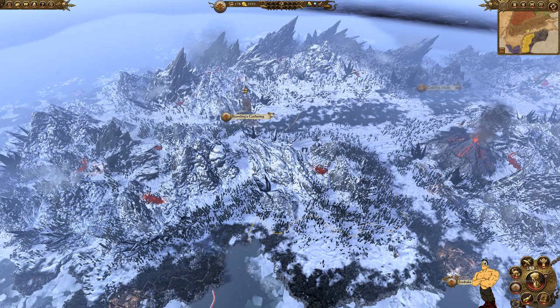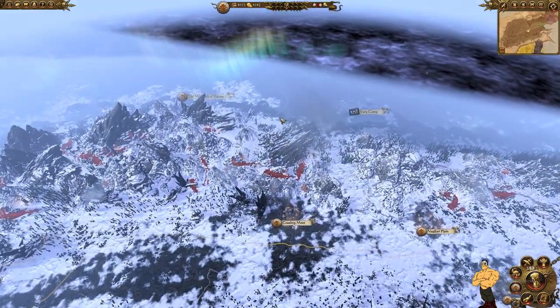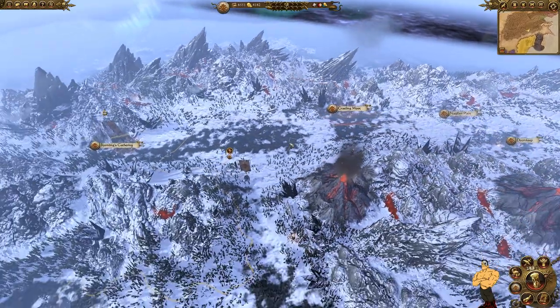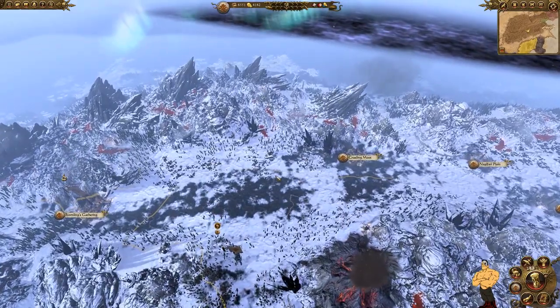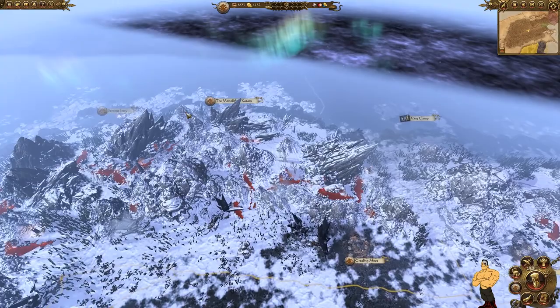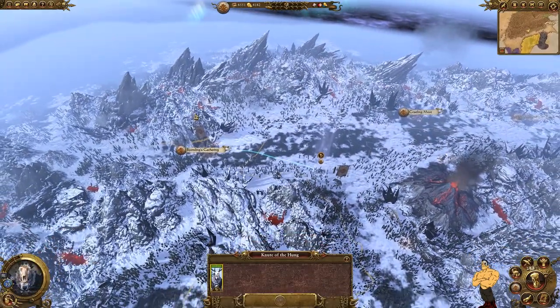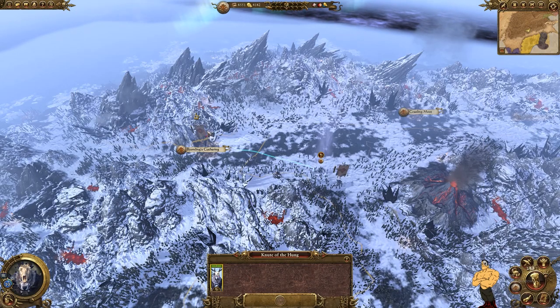One last tip: the confederated tribes may actually rebel against you at around turn 30. I'd recommend building an army on turn 28 to deal with it and assassinate their lords. I recruited two skin wolves as soon as I could — they're now rank ten — so I have the plus three bonus, meaning everything I recruit will come out at rank eight.